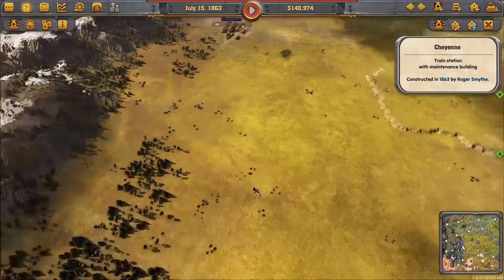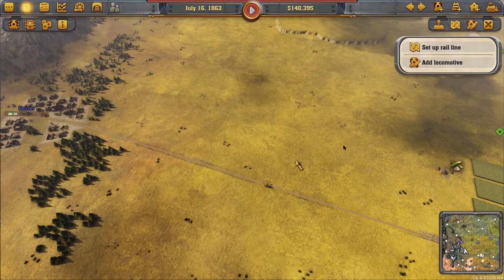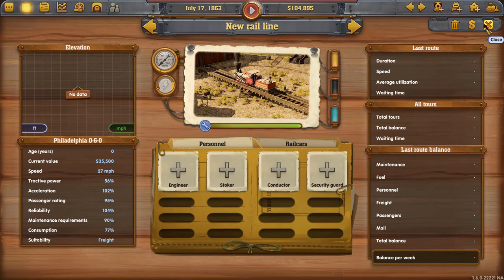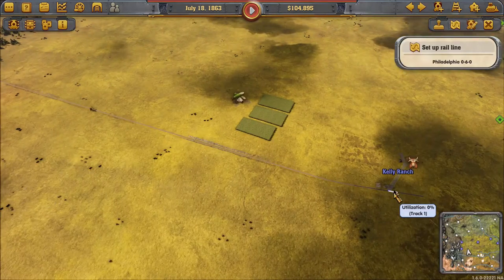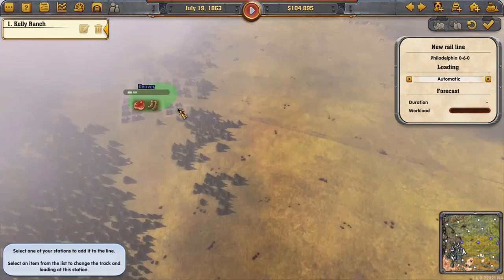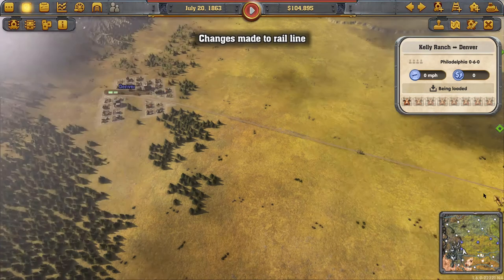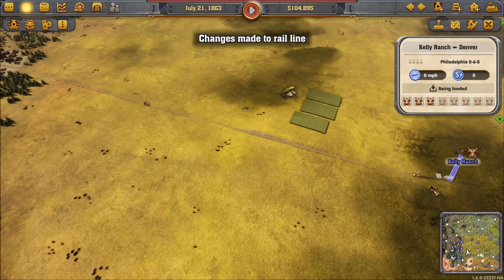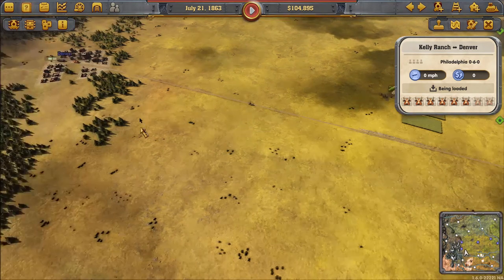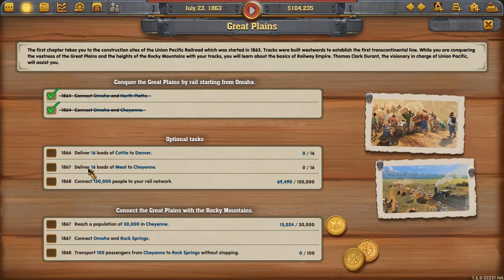All we need to do now is buy a train and set it delivering cattle from the cattle ranch to Denver. Off it goes — in a few trips it should satisfy that goal. Our next goal is to deliver 16 loads of meat to Cheyenne.